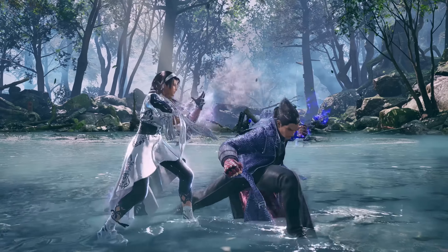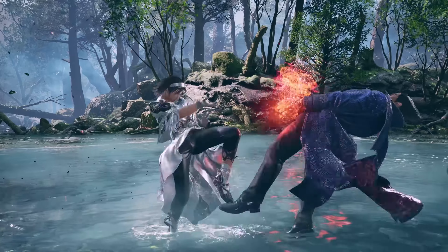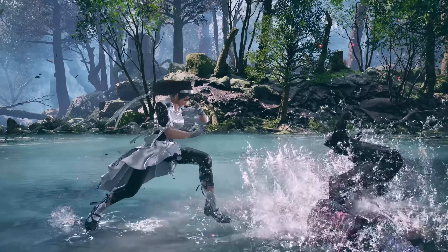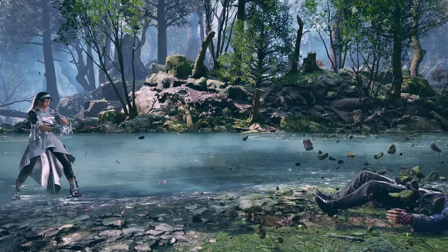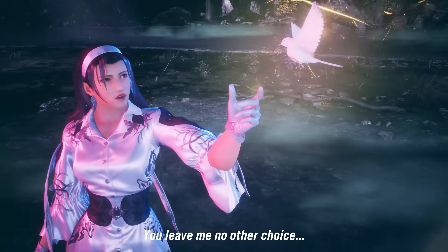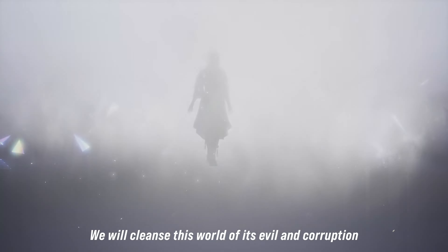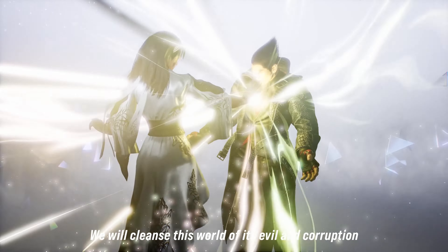Jun's Sidestep 4 on Counter Hit turns into a Full Launcher when Heat dashed, where she follows up with a Forward 3, Forward 1-plus-2 into a new Izu-1-1 causing spin, finishing into a Forward Forward 1-plus-2 causing a Slide Away Ender. Jun's Izu-2 is now a Single-Hit Spin Launcher — whether this requires Counter Hit is yet to be seen — but here it leads to her Rage Art, where Jun transports Kazuya to some sort of Light Dimension, where she can cleanse his evil by exploding her palm through Kazuya's chest.